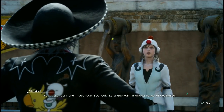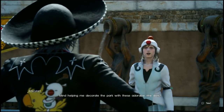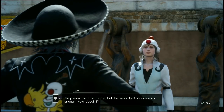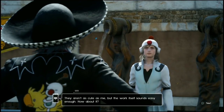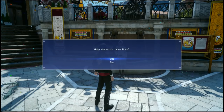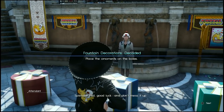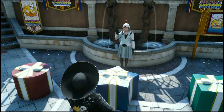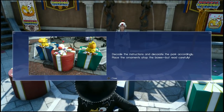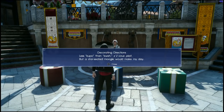The process here is we have to put different plushies on different presents — we either put a Chocobo or a Moogle on different shaped presents — but the catch is that we're only going to be given a short riddle to figure out where these plushies have to go. The first one is the easiest with only three presents to deal with, and the little riddle she gives us goes like this.